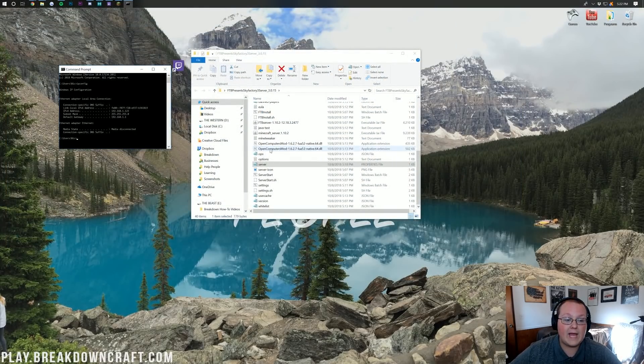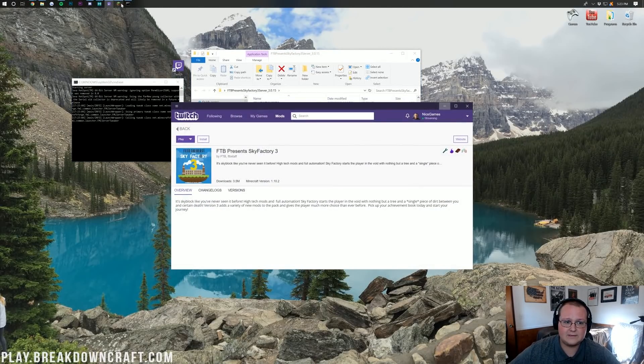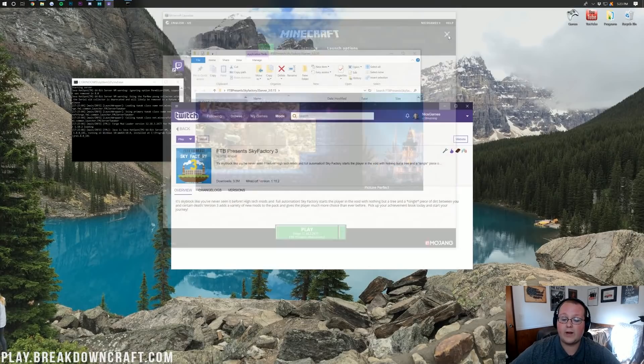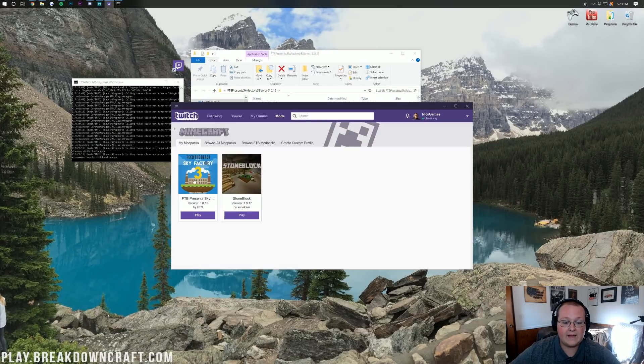Close out of CMD — we won't need it again. Just remember your IPv4 address in case. Go ahead and click Start Server. Then open up your Twitch app, hover over to Mods, click on Minecraft, and you should have Sky Factory 3 there. Click on Play.